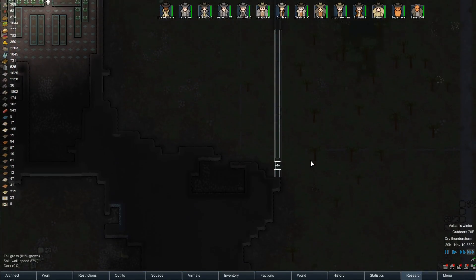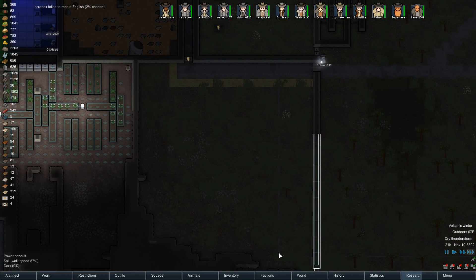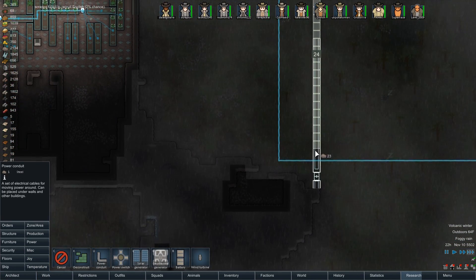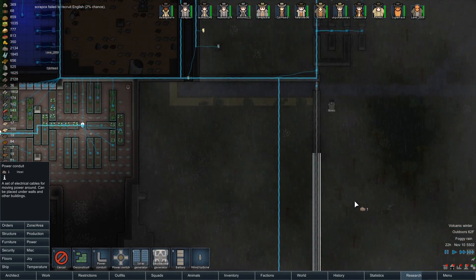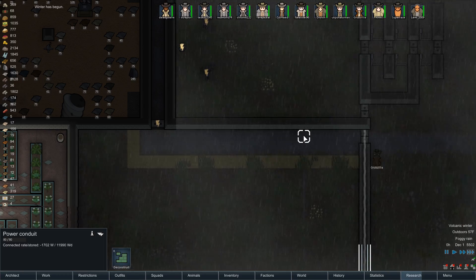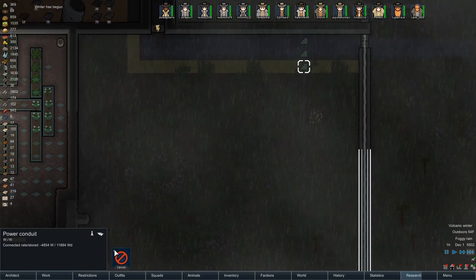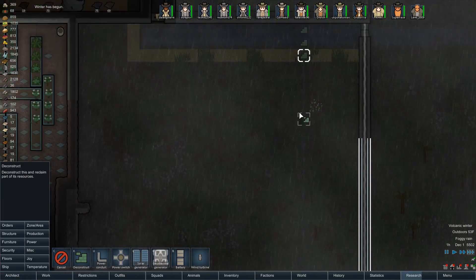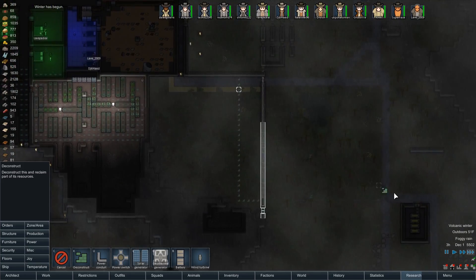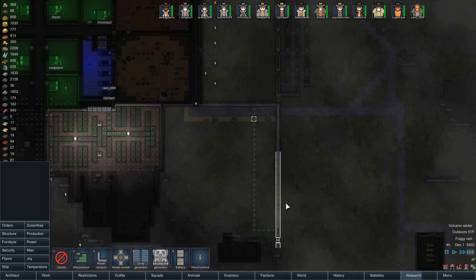This wall is getting in pretty quick — very nice. I should probably run the power line through that wall now that there is a wall there. There you go — less chance of the power line being destroyed. Power conduit — destroy it. Then disassemble the rest of the line. This is our power line coming from the generators down here, so we want it to be inside the wall rather than just exposed out here.